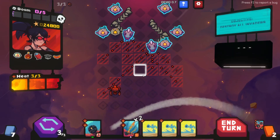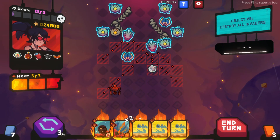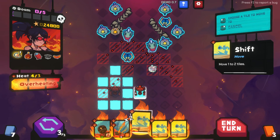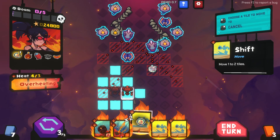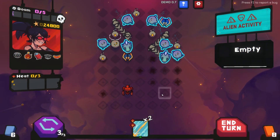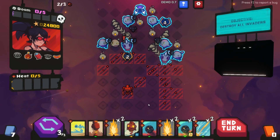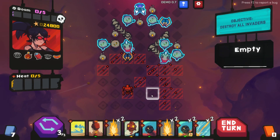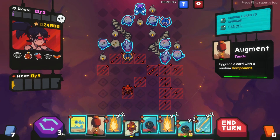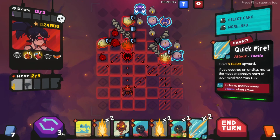Now we get to play this, and then we'll move. Because we can't burn everything. Okay, you're doing a great job blowing yourself up. So now we can augment something. Unburns and becomes frozen when drawn.